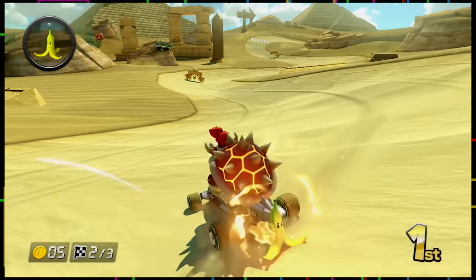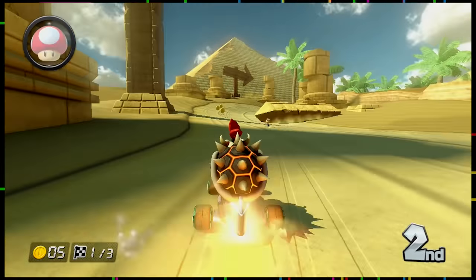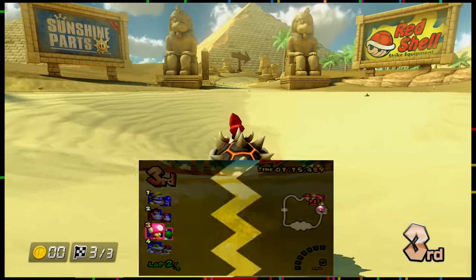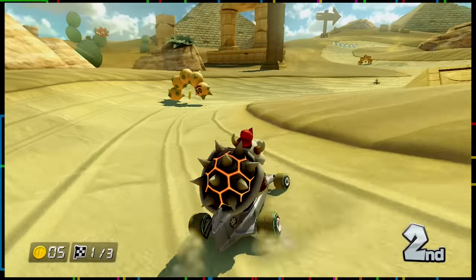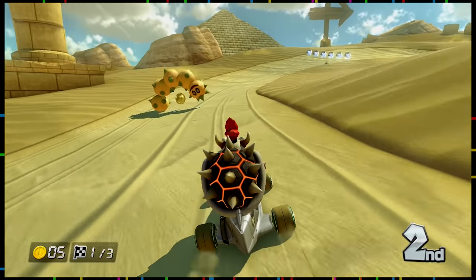Some people like this change and some people don't. Also, if you get sucked into the huge hole of quicksand, a giant piranha plant no longer comes out of the ground and eats you — which is nitpicky, but I still wish that wasn't removed. The course is still fun overall, but it could've done without the oasis.